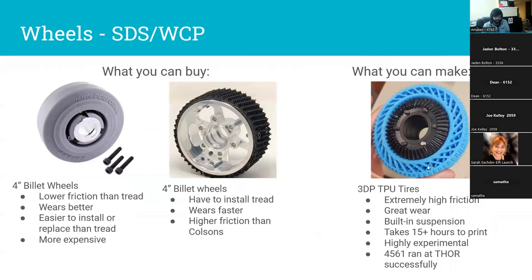Let's talk wheels — a hot topic recently for SDS and WCP. You really have two main options. Colson wheels: very long lasting, slightly lower grip, easy to work with — no cutting tread, they just swap in and out. These are excellent for outreach events on concrete where tread wears worse. Some teams swear by them and you can buy them on AndyMark or Swerve Drive Specialties. You're making a trade-off of wear versus friction — Colsons are basically the hard tires of Formula One, while neoprene tread is the soft or medium.